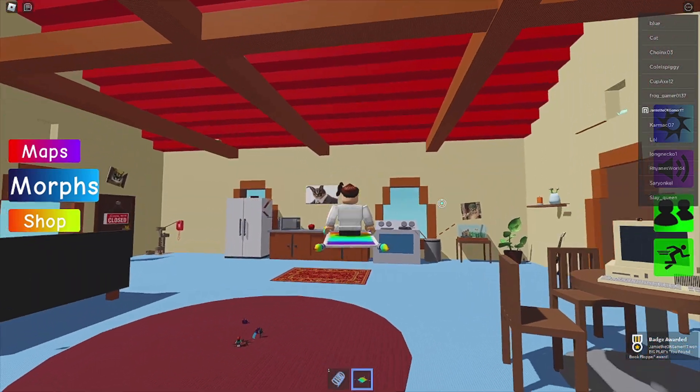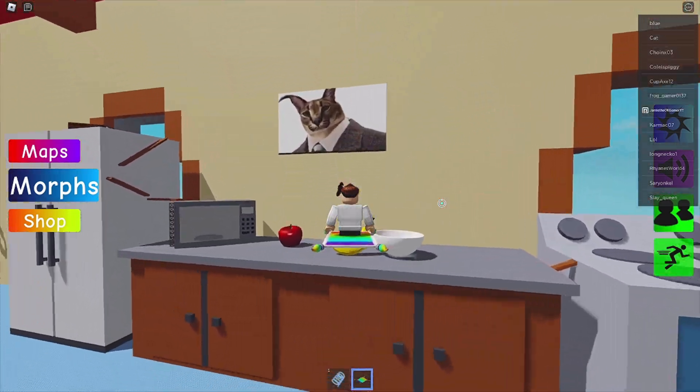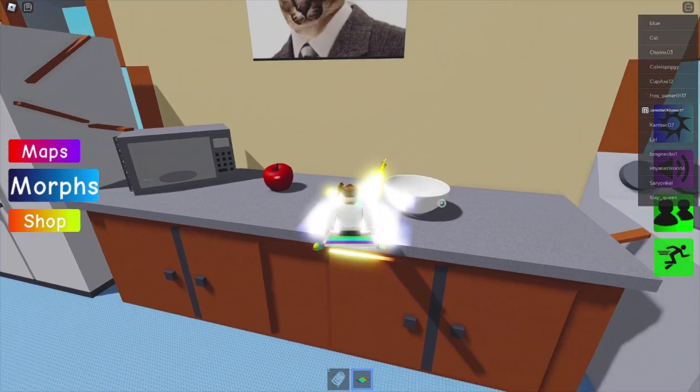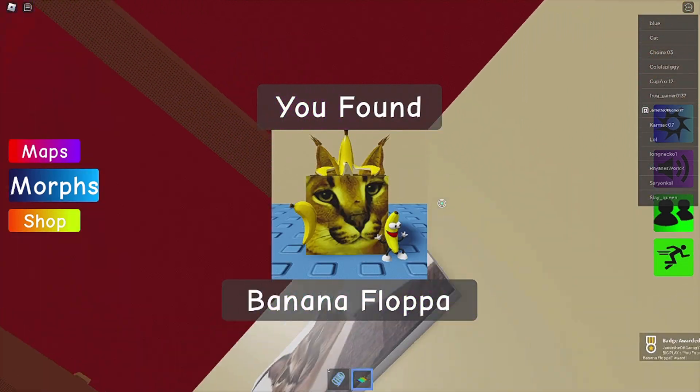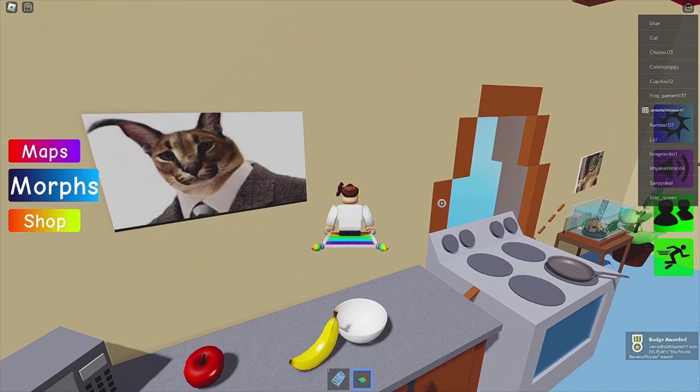What else? Oh — banana! There's the banana, let's go get it. This is such a cool map, I love this map, it might be my favorite map. Oh right here — banana floppa! Who the heck is at the door? Oh, it's Milescraft.